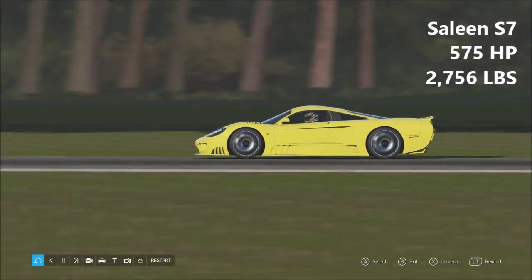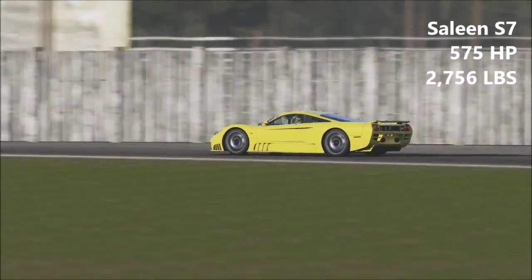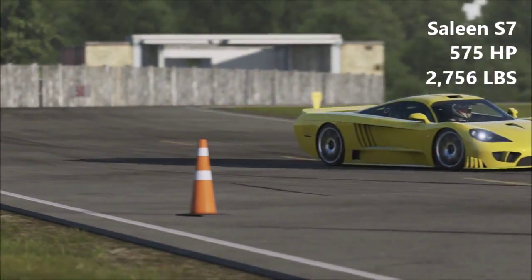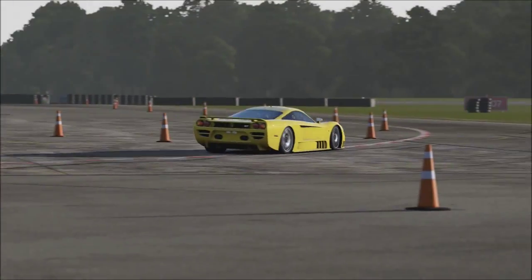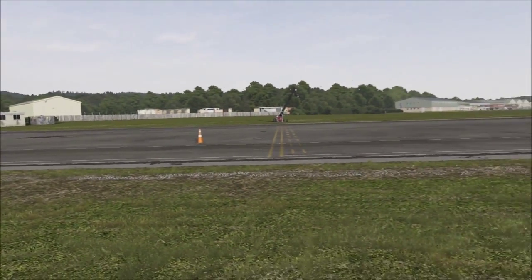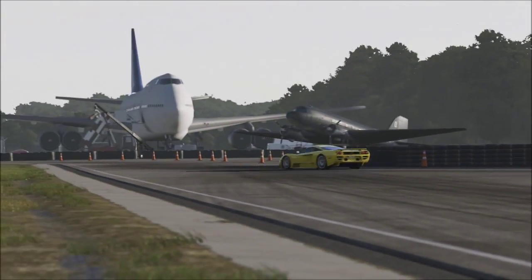A Saleen S7 by the way — 575 horsepower, 2,756 lbs. I'm genuinely going to be slower for the first couple of episodes, so I'm trying not to use cars that people will get too angry about, saying 'you could have got a faster lap time with this.' I'm just trying to avoid that at the moment.